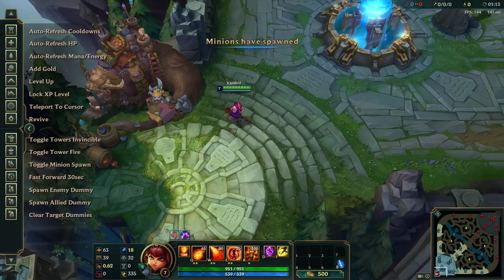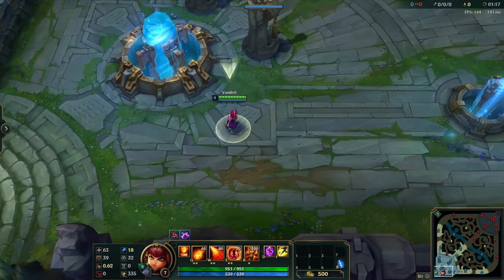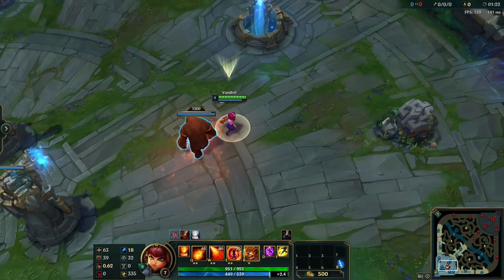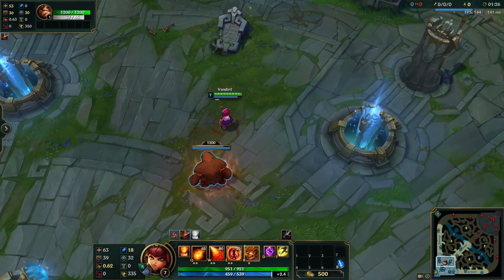Casting Tibbers obviously gives you the movement speed boost from Nimbus Cloak. But when you just move Tibbers around and Nimbus Cloak is already on cooldown, you won't be able to proc it — there is no way to proc it by repositioning Tibbers alone.